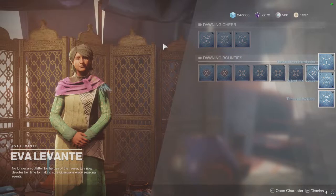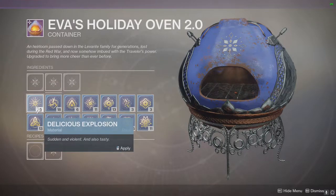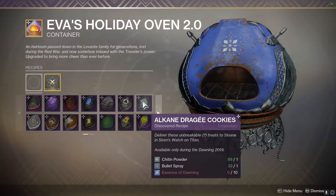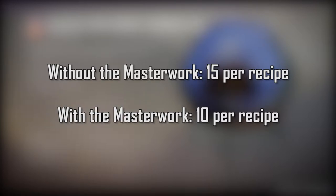Now with the Dawning event, you collect your oven from Eva. This will have slots where you can put in ingredients and get out a baked good. In order to make this grind the most efficient, you're going to want to discover all of the recipes to masterwork this oven. If you need a guide for recipes or want to know how to get the ingredients, you can check out my other video, which I have linked below. Masterworking the oven allows you to use less essences of Dawn per recipe. Without the masterwork, it takes about 15 per recipe. With the masterwork, it only takes 10. This will significantly decrease the amount of time it takes you to pump out goods.